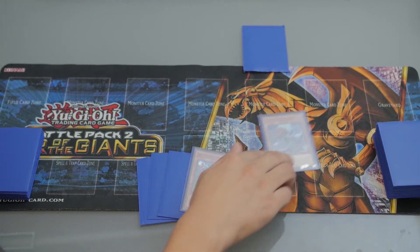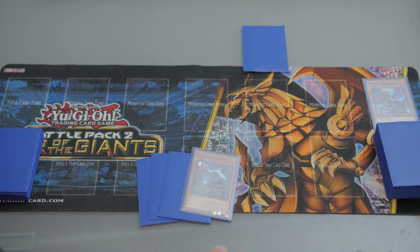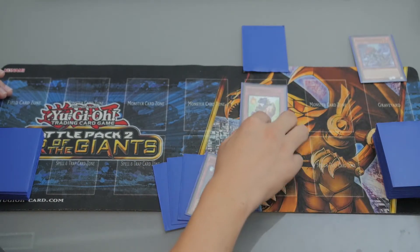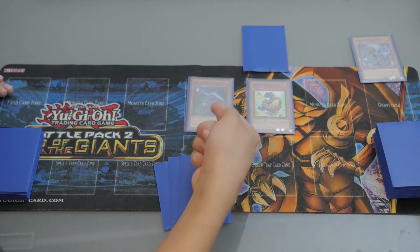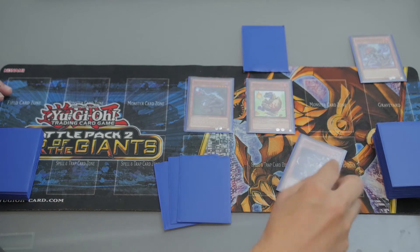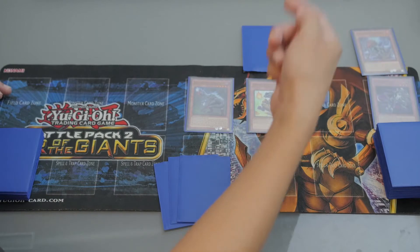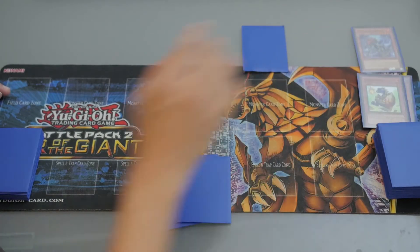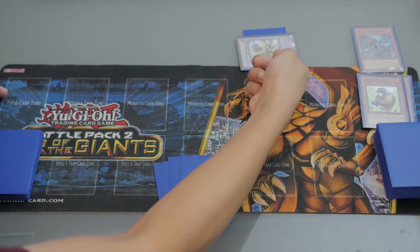First, activate Missile Nusaurus's effect. During this main phase, your Dinosaur monsters on your field are immune to your opponent's card effects. Banish this card and you can Special Summon Giraffe Olo from your deck, then Normal Summon Raptor from your hand. Then activate its effect to send Carbonidum from your deck to the graveyard. This card is a Tuner monster — level 1 and level 4 — Synchro Summon Danlong, First of the Yang-Zing.